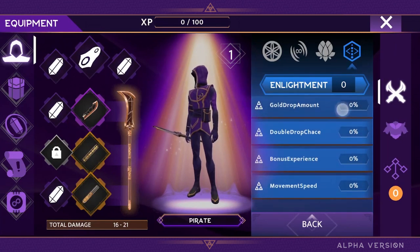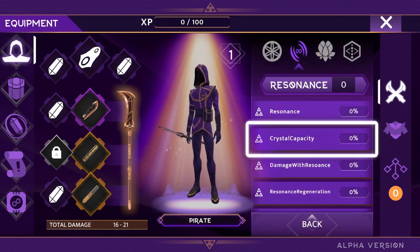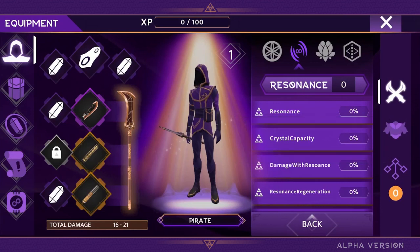A couple of examples are critical chance, that will allow you to perform stronger attacks once in a while, and crystal capacity, increasing your crystal charges for you to cast even more spells.